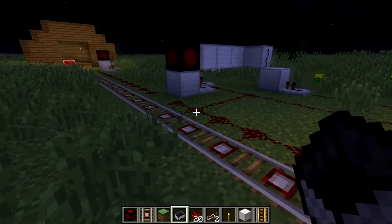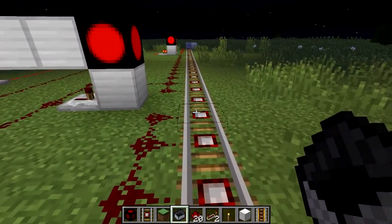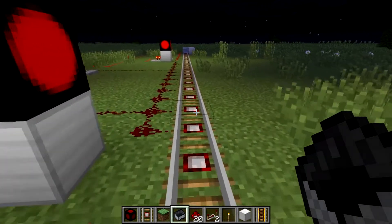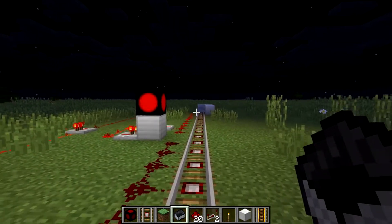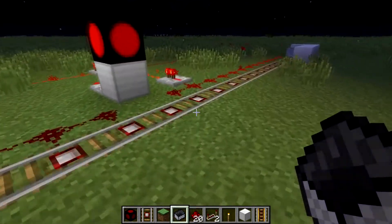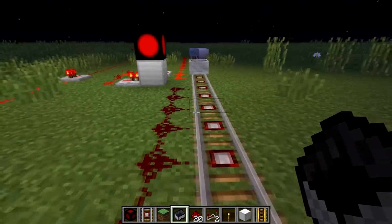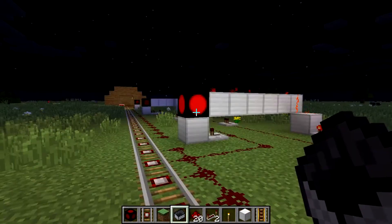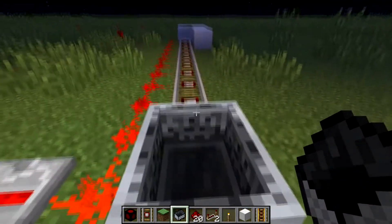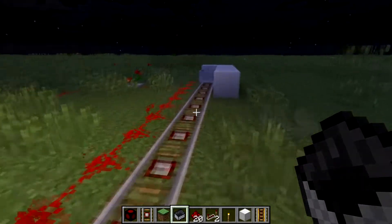So if a train comes over here and runs past this red light, in real life the emergency brakes would apply and stop the train before it enters the occupied block section. That's why you need the spacing in between, because if the train was parked just past this block section and this signal is actually green, we reach this one, run past the red light — we would crash anyway even though the emergency brakes apply, we wouldn't be stopped in time.